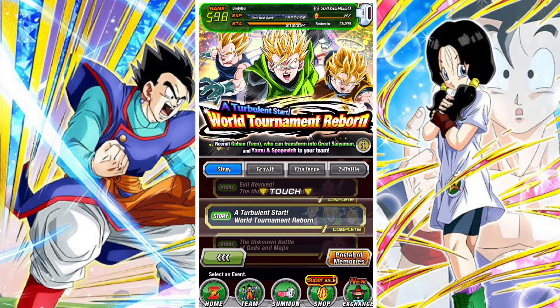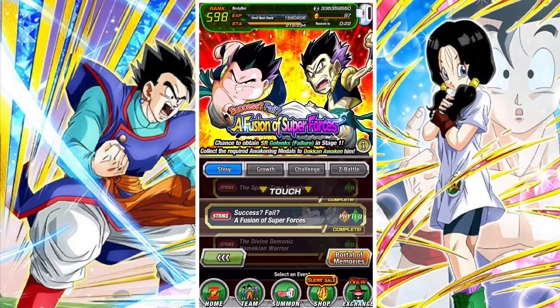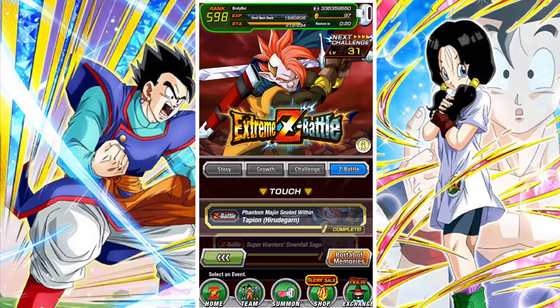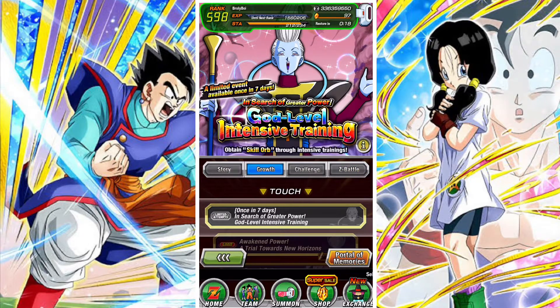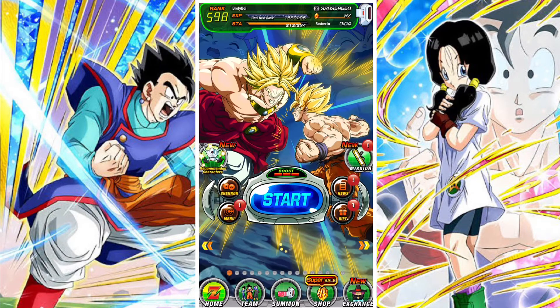The other notable event is the Turbulent Start World Tournament Reborn, where both Teen Gohan and Yamu and Spopovich have received EZAs. Also worth noting is that the Physical Activate Your Hidden Potential event is up full-time for those trying to fill out the Hidden Potential of the Majin Buu and Babidi card. They'll be up every single day to help you farm the orbs needed to bring them to 100%.